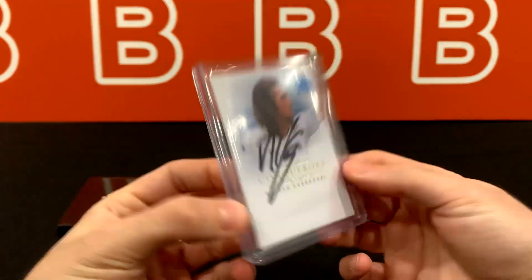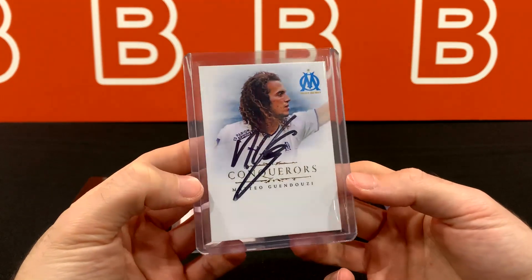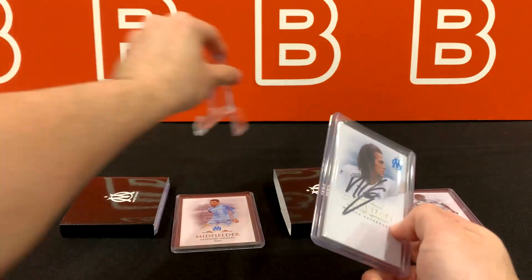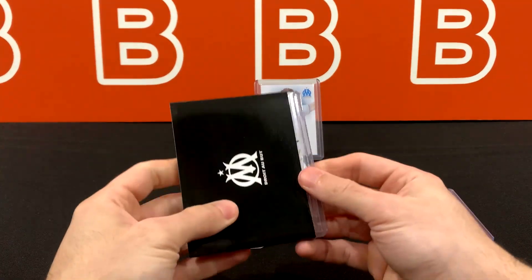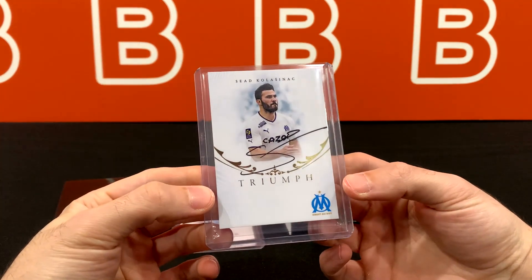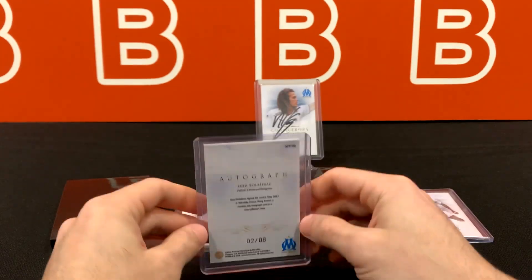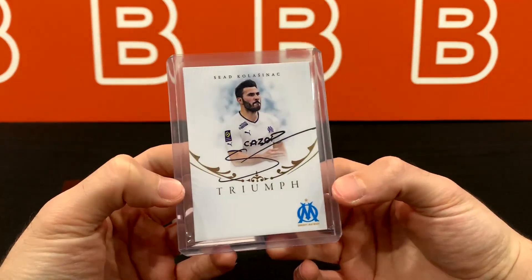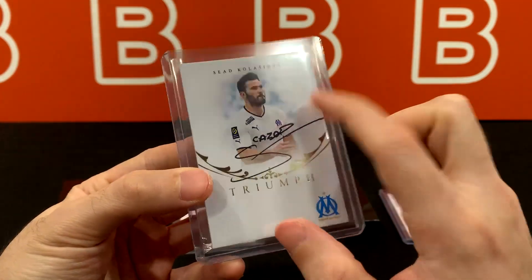I'm familiar with this guy too, but nothing too crazy. On-card auto, love to see it. This one is going to be four out of eight, because as we mentioned earlier, the highest for the on-card autos is going to be gold out of eight. No idea what to expect from that first one — don't know if it's going to be Alexis Sanchez, but let's see. Kolasinac — I have not seen this guy forever since he left the Premier League. Two out of eight. This one almost made it completely on the card, he just couldn't keep the line within the borders.